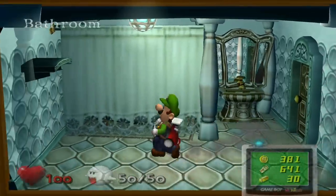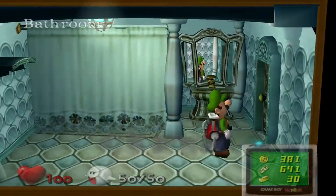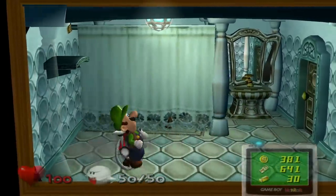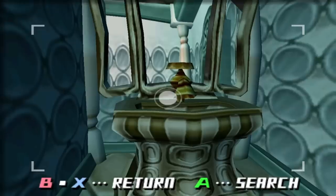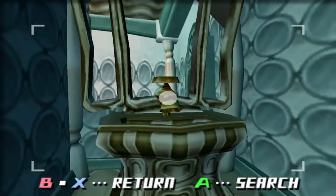Here we've got the bathroom — not sure why the bathroom and the washroom are two separate things. What is the difference? You've also got a sink here. Is this sink not meant for washing your face?